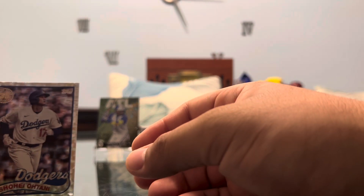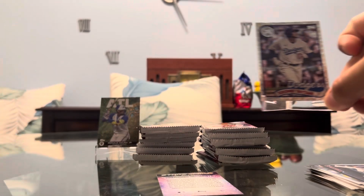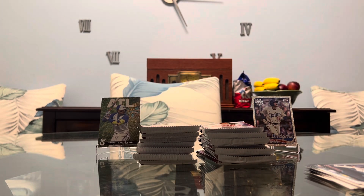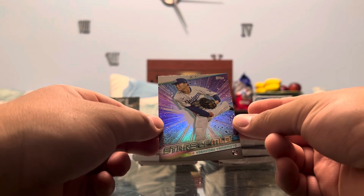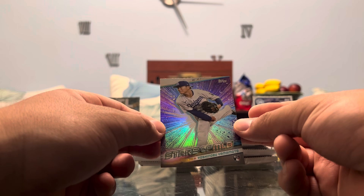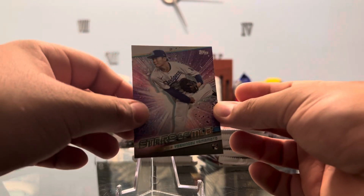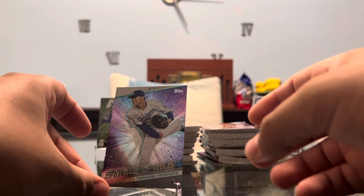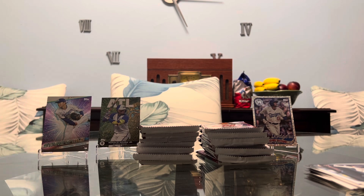Shout out to my friends at Elite Edges. Right behind him, we have another rookie on the Stars of MLB insert — that's going to be Yamamoto. I only got three card stands and we're using them in our first two packs. Is that an indication of things to come? I hope so. We'll put him right here for right now.